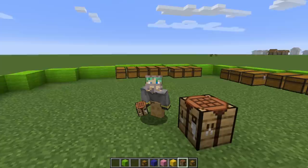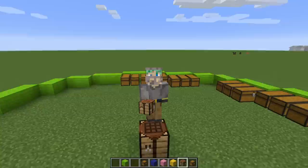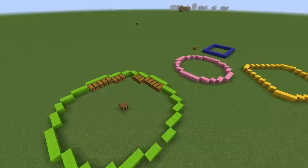The last storage room we built was basically a rectangle with two smaller rectangles inside of it. That design works, but it's not very efficient when you're trying to craft a bunch of things or put things away, because you find yourself going from one side to the other to the other, and it gets kind of annoying.